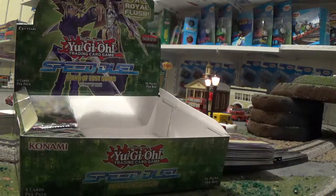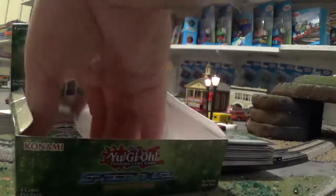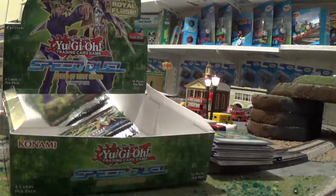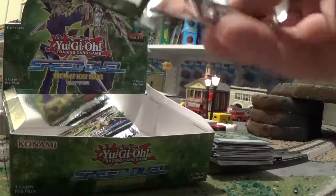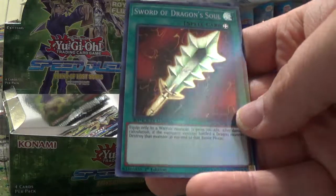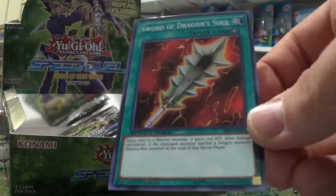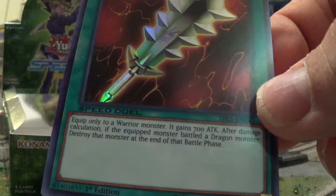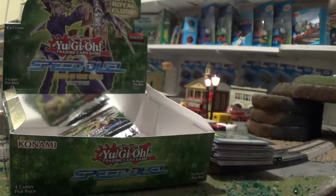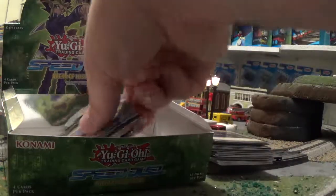The Queen's Knight — still haven't found King's Knight. How many more do we have? Four more, that's all there is. Whoa — Sword of Dragon's Soul. Pretty cool. So we got another holographic from this series, not too bad.